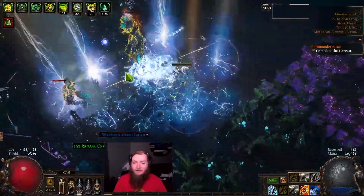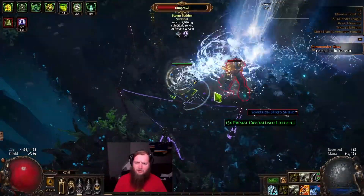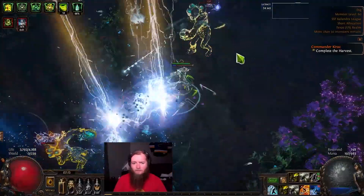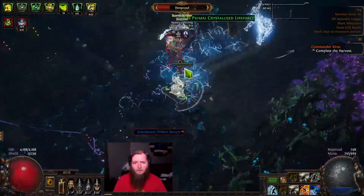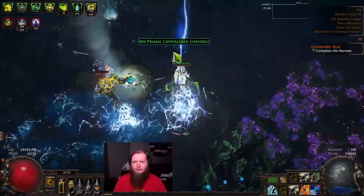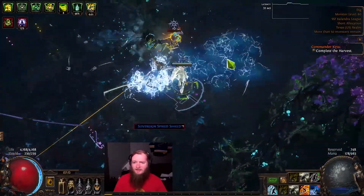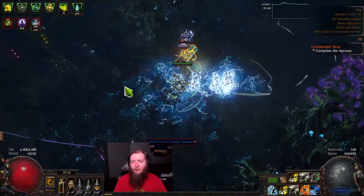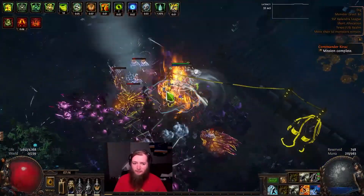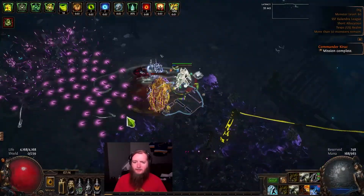Luckily, this being a tri-elemental build, a lot of the generic resistance monsters aren't that bad. Like with my Fire Trap build, I've come across Flame Weaver, Flame Strider, Incendiary, Magma Barrier — all of them — and it's just like, okay, we don't take damage from Fire anymore. It's nice that this build is handling them a little bit better, though there are some things that are still kind of annoying, like life regen stuff.